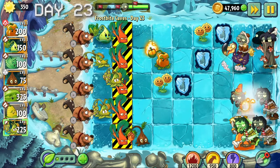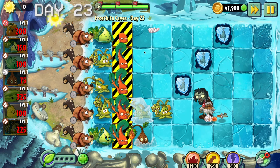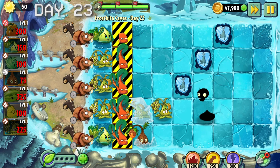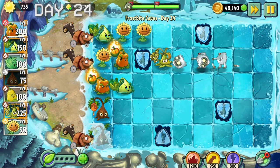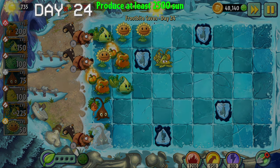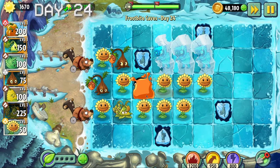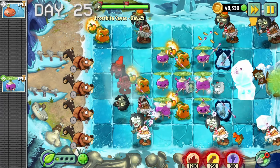Day 23 was significantly harder because they just kept on spamming weasels, so after a couple of attempts I beat this level. Day 24 - we had to produce 2500 sun. Even with sunflowers on our side I still managed to find a way to lose, but on my second attempt we passed the level.